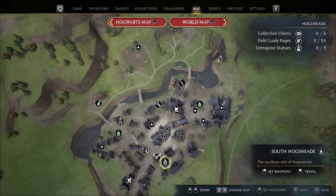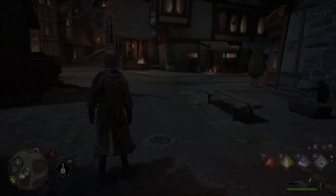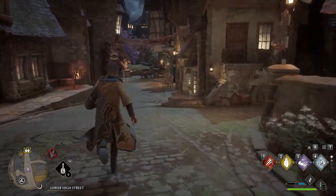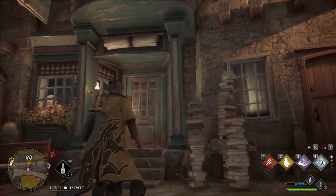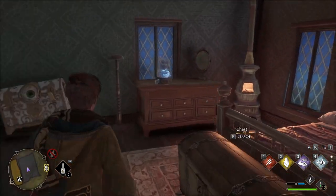Next head to South Hogsmeade. The remaining statues in Hogwarts are behind level 2 locks, so we need one more demiguise to level up our Alohomora spell. Head down this street until you get to Tomes and Scrolls. Walk behind the shopkeeper and go into the room on the left. The statue will be on top of the drawer.